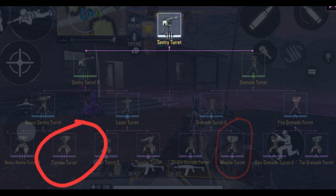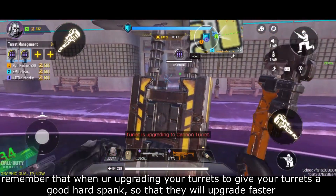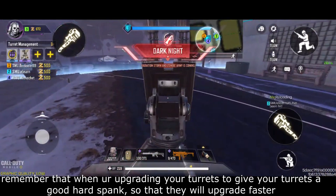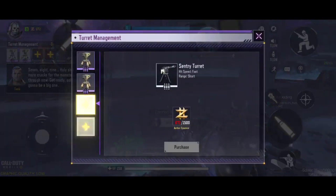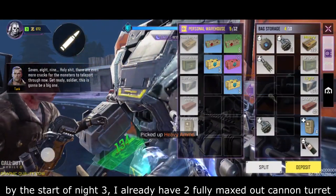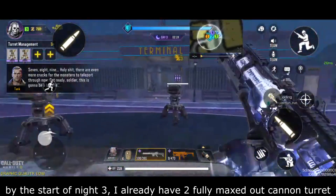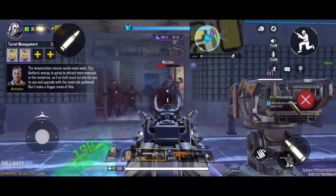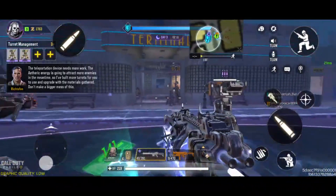I advise that you fully complete 2 cannon turrets before going for your first missile turret, because your main damage will come from your cannon turrets. Remember that while upgrading your turrets, you should give your turrets a good hard spank so that they will upgrade faster. By the start of night 3, I already have 2 maxed out cannon turrets. This is how easy it is to farm a cannon turret — in my opinion, it is just too overpowered.